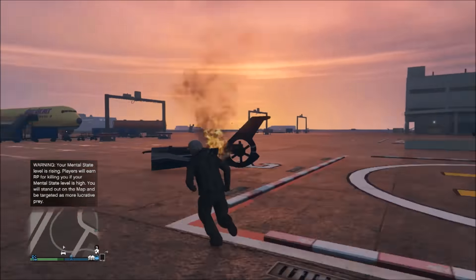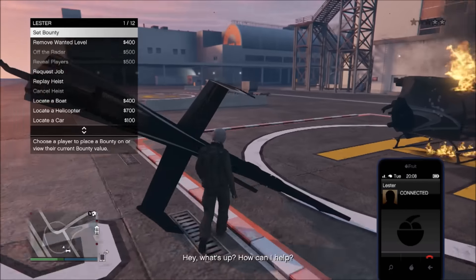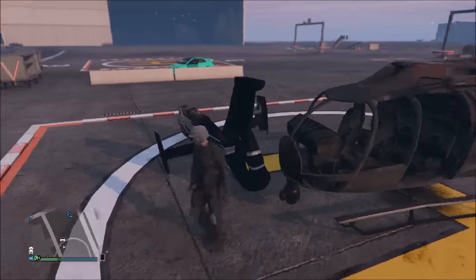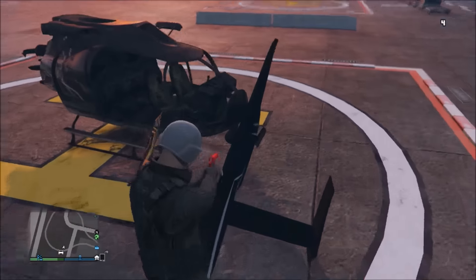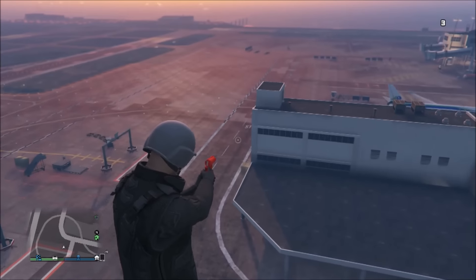Once you've blown it up, you'll need to go and find the tail end of this helicopter and move it into position just like you see me doing. Once it's in position, you need to jump on the end of it and pull out your flare gun, then shoot the very top of this tail. And as you'll see, you get launched in the air and you can do this multiple times and eventually you will go really high.